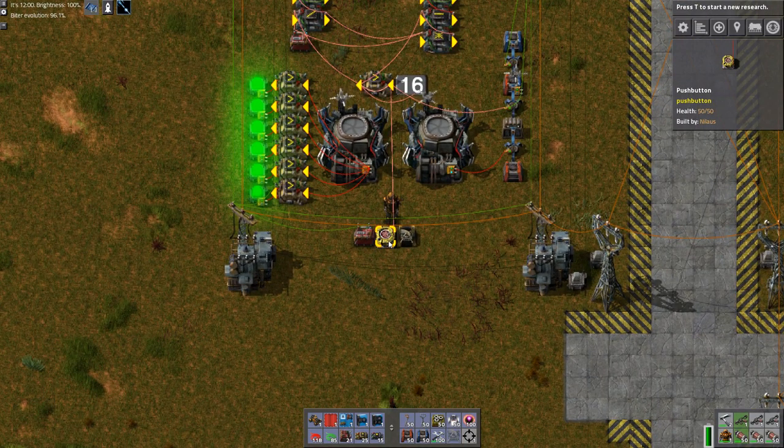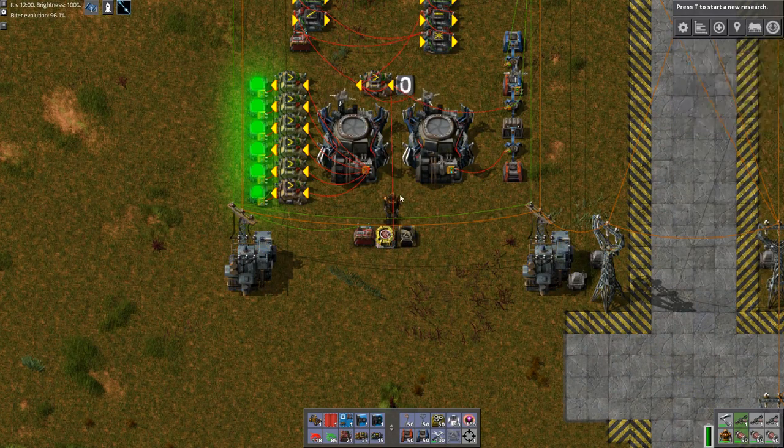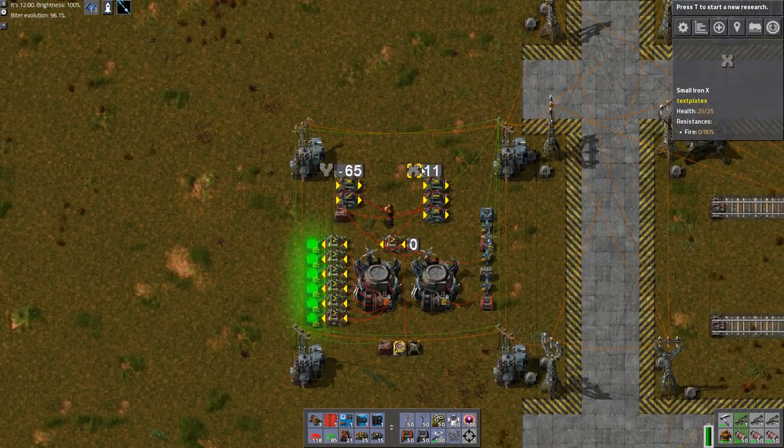I stopped it because I picked up the blueprint — you can see it here. Now let's try the reset button. It uses a small marker — a push button. When you press it with the F key, it sends a one-tick signal of minus 1000 to the network, which resets the memory cell. Then it resets and starts over from scratch — very convenient when testing.